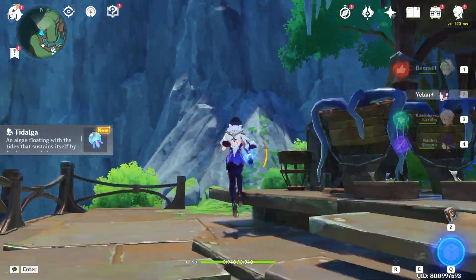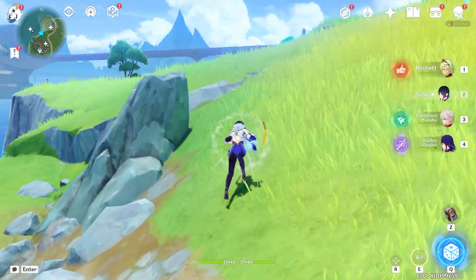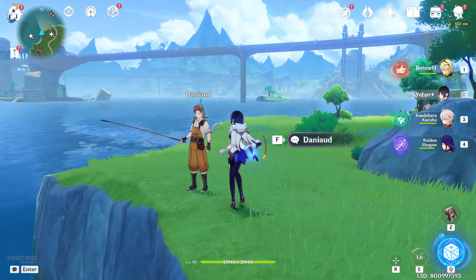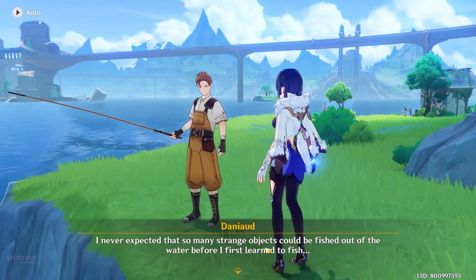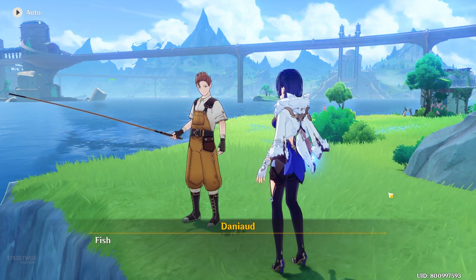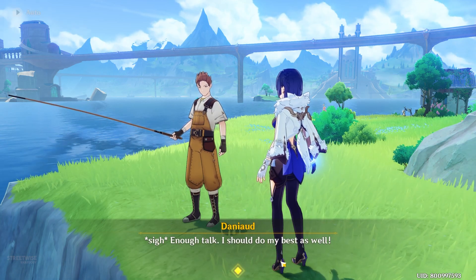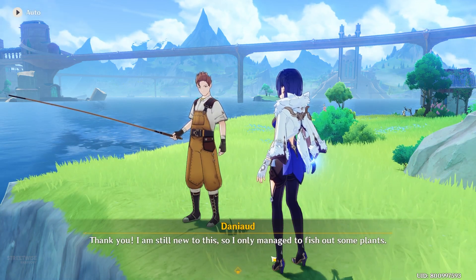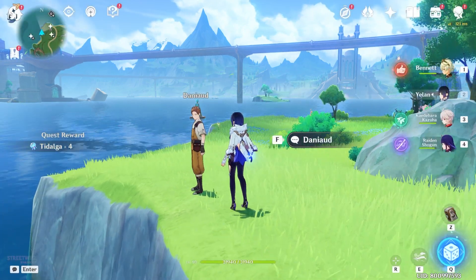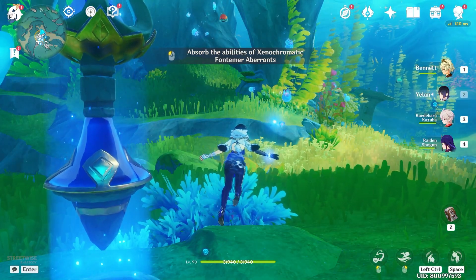After that, just climb up this cliff, head up, and talk to this guy who is fishing over here. Select the second dialog option.